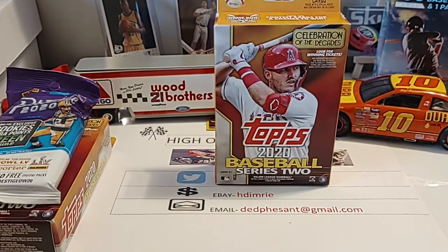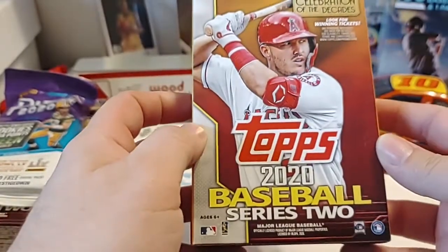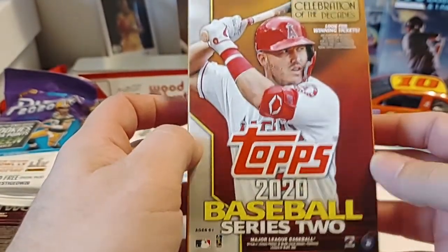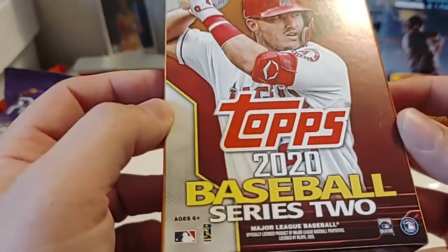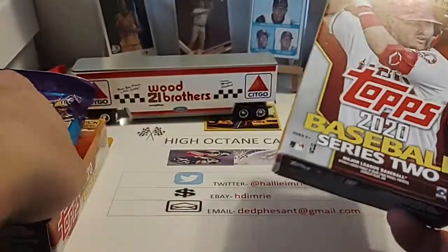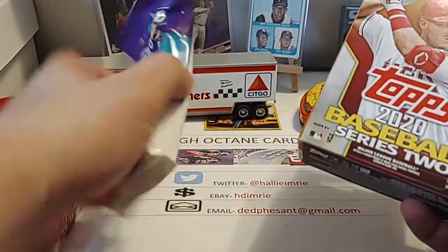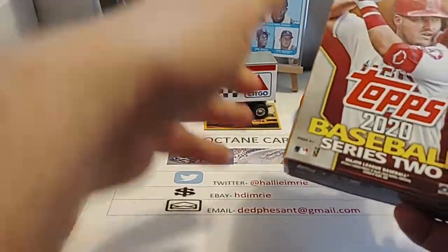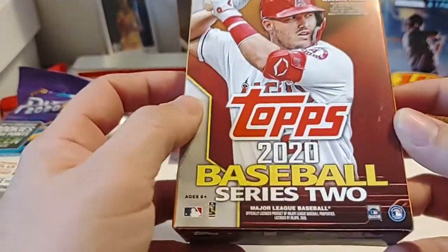Welcome back, everyone. Hope you're all having a great Monday so far. We're going to do a 2020 Baseball Topps Series 2 Hanger Box — picked this up at Meijer yesterday. Earlier this morning you saw me do one of these 2020 Prestige Hanger Packs, and we have one more Hanger Box we'll do tomorrow as well. Then we'll go back to the Baseball Repack Box.